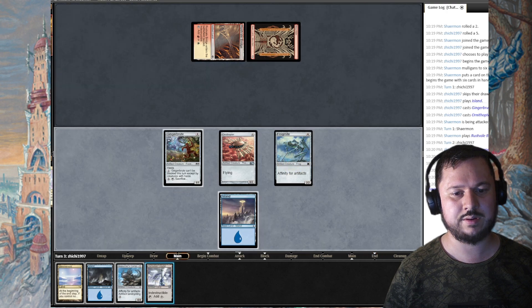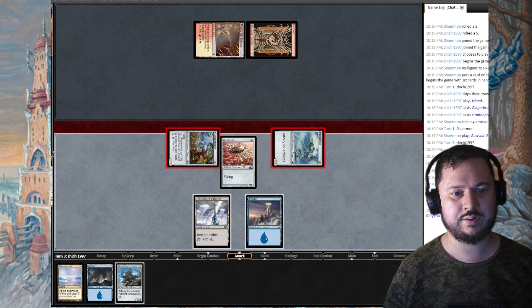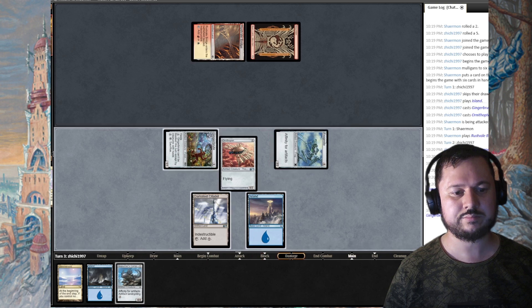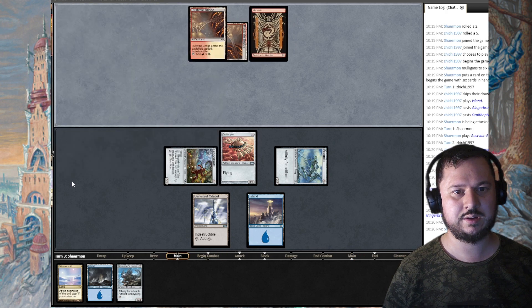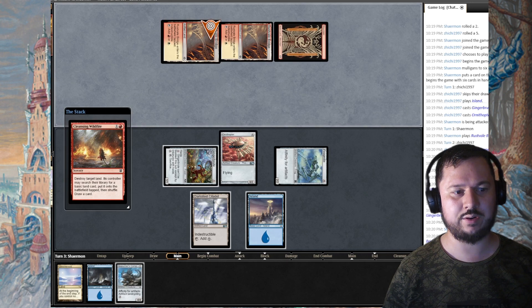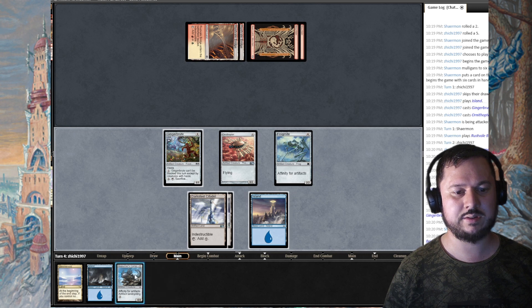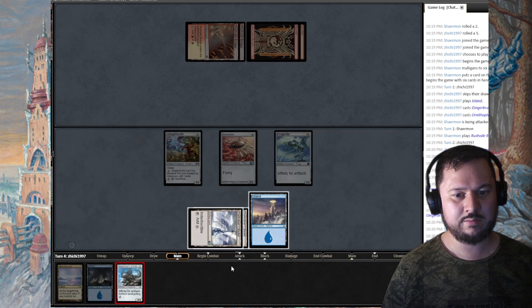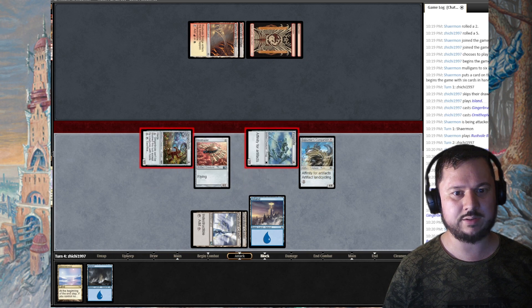Give me a Thoughtcast. Sojourner's Companion — I can cast for reduced mana. I can't swing for three damage yet. Let's see if he destroys another land with Boom/Bust. He plays a Cleansing Wildfire targeting his own land to get some ramp — targeting his own indestructible land. I can cast this for two mana, tap for mana, and swing for another three damage. I wonder what he's playing — some kind of burn or top-deck strategy?